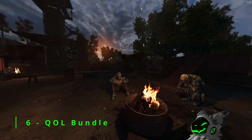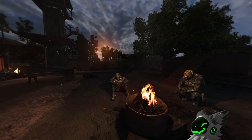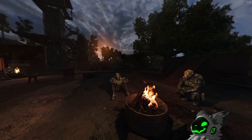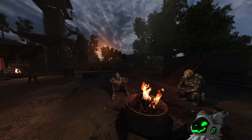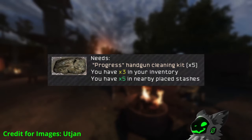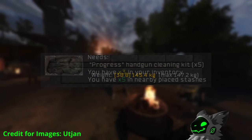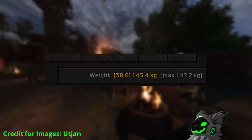Quality of life mods are some of the best for this game, and this trend continues with Utjan's Quality of Life bundle. I've covered this mod before, but it has received a few updates since. The main features are: showing you the total number of items in a stack; before accepting a fetch quest, it shows how many of that item you have and how many are in nearby stashes; and the mod will also show the total weight of a category.